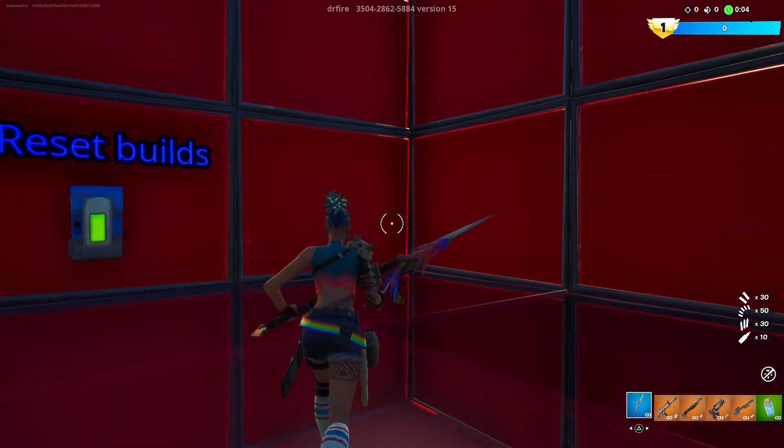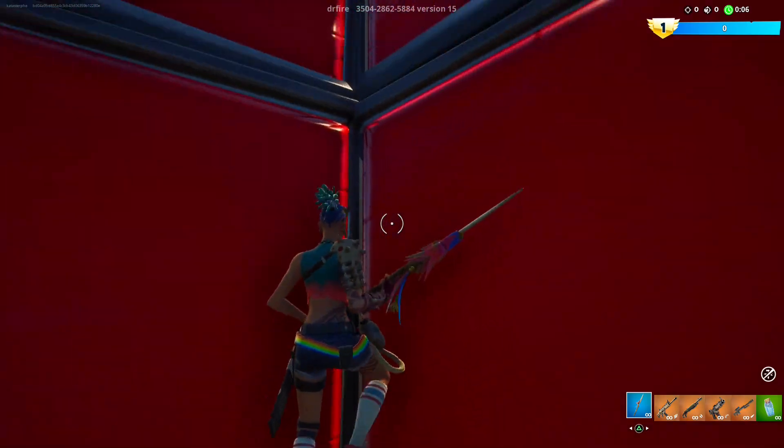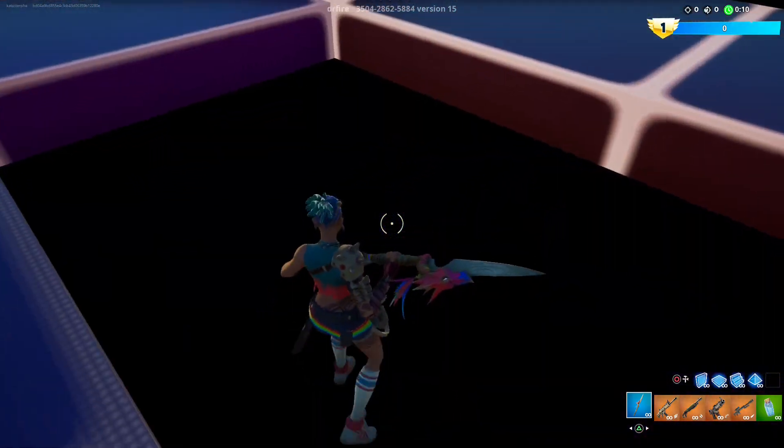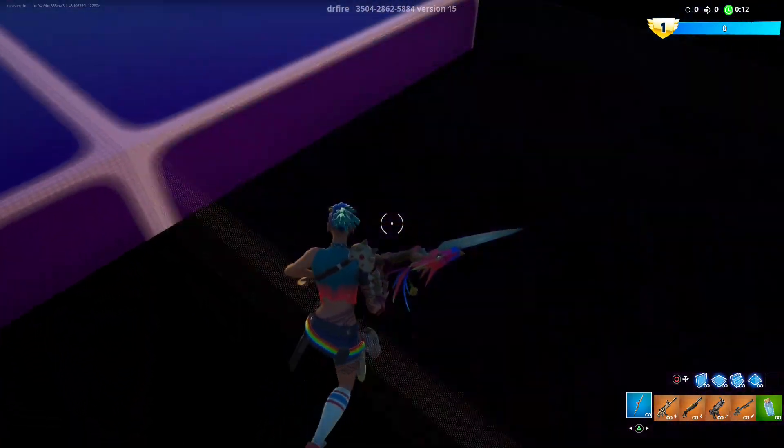Once the game starts, we need to come over into this red corner and jump up — and now we are in a secret room. Now we need to find a coin in the ground, so we just run around until you find it.